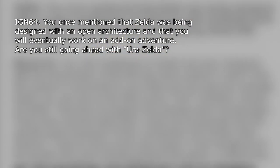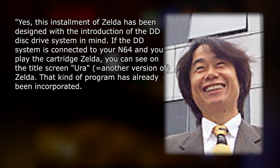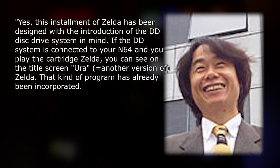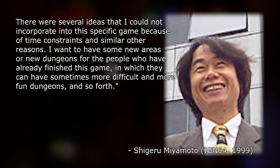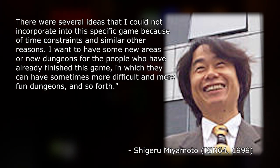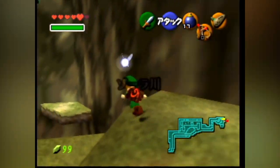During an interview with IGN in 1999, Miyamoto further elaborated: "This installment of Zelda has been designed with the introduction of the DD disk drive system in mind. If the DD system is connected to your N64 and you play the cartridge Zelda, you can see on the title screen 'Ura' — another version of Zelda. That kind of program has already been incorporated. There were several ideas that I could not incorporate into this specific game because of time constraints and other similar reasons. I want to have some new areas or new dungeons for the people who have already finished the game, in which they can have sometimes more difficult and more fun dungeons and so forth." As is well known, the Ocarina of Time expansion disc, famously known as Ura Zelda by fans and the gaming press, was never released, leading to much rampant fan speculation.